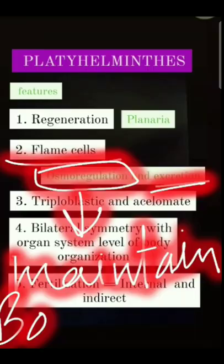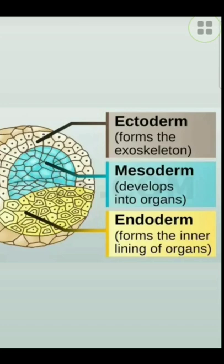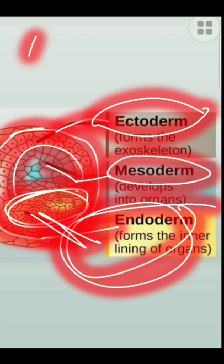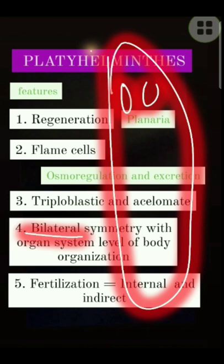These are flame cells, which help in osmoregulation and excretion. These are triploblastic acoelomate — meaning they have three layers: ectoderm, mesoderm, and endoderm — but as coelom is absent, these are known as acoelomate. These are bilaterally symmetrical, which means if you cut it into two parts it will be equal.